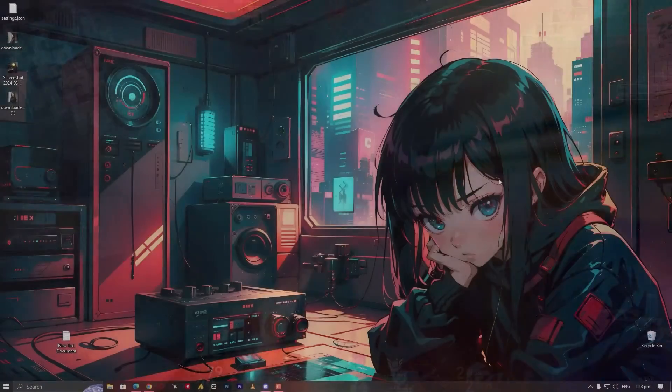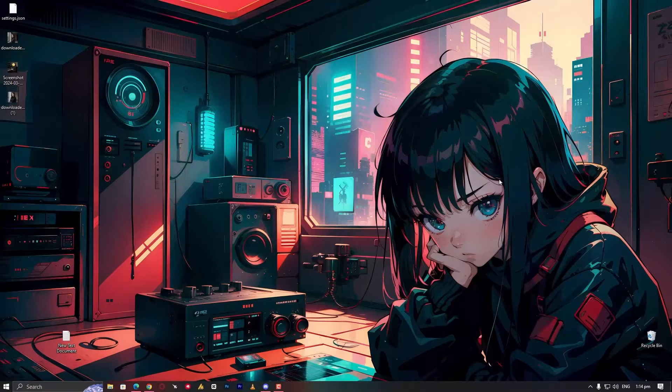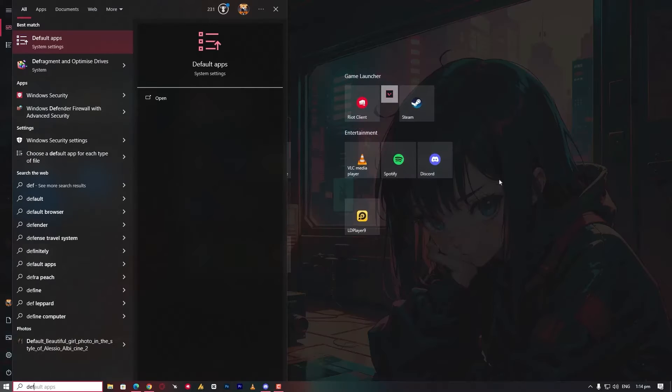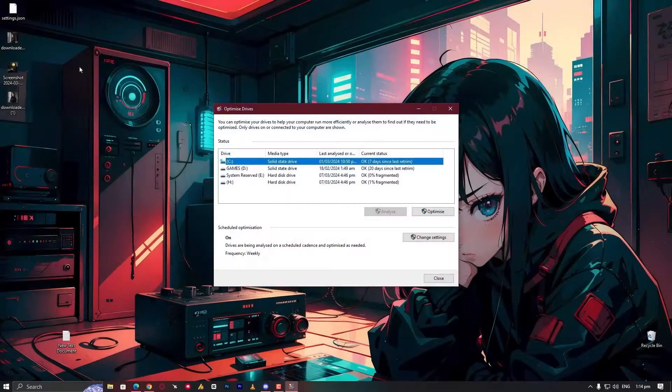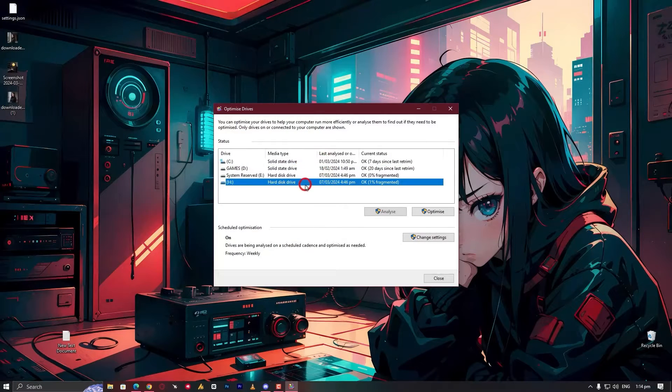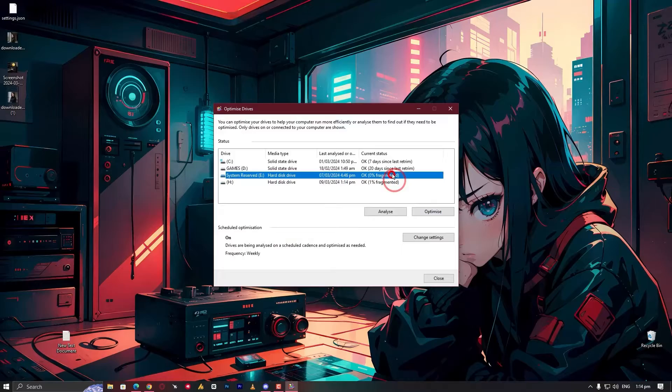Number 3: Defragment. Defragmentation is the process of rearranging the data on a storage medium such as a hard drive for efficient storage and access. You can simply click on the Windows icon, search for defragmentation, and you will find Defragment and Optimize Drives. Click on Analyze first and then Optimize. Note that this works only on your hard drive, not on an SSD.